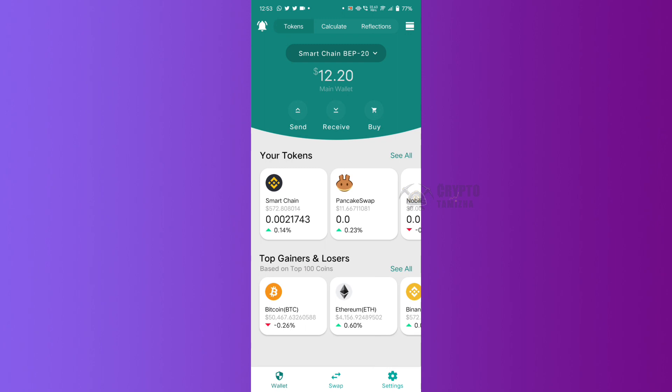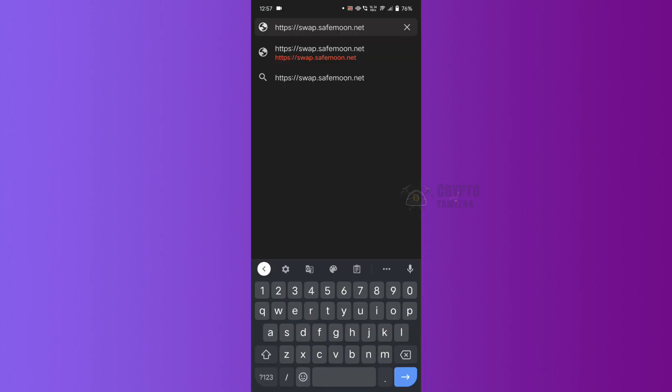Now, see the valid wallet. You have the Trust Wallet or MetaMask, Binance Smart Chain, or another wallet. You will find the same thing — click on that link in the description.